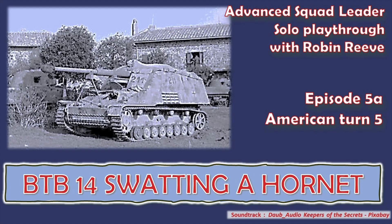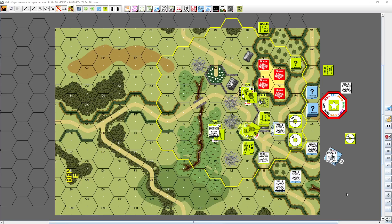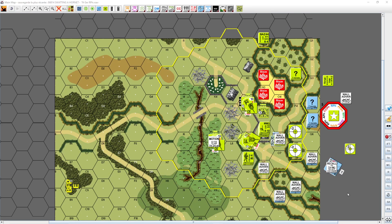Hello and welcome to the solo playthrough. I'm Robin Reeve and we are playing American turn 5 of BTB: Swatting a Hornet. So here we are with the penultimate turn. The big thing is that the American must prevent the Germans from just moving during their last turn into even advancing.